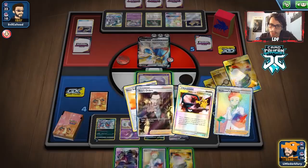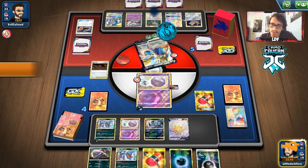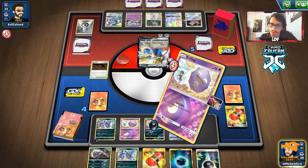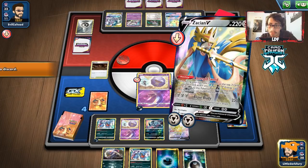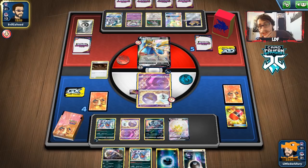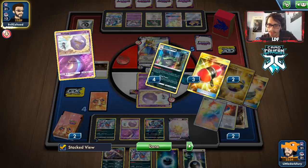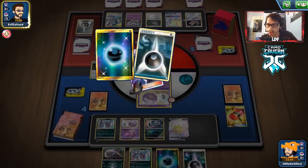We didn't find a Wheezing off Research — rip, also lost Koga's Trap, which I didn't like. Just going Crushing Hammer again. We found a Foul Odor Koffing — not ideal. We really need energy or a Wheezing top deck. Two Marnies and one Research left, but we still have all three Cynthias. They could Marnie me too, which also gives them back their abilities — meaning they get Intrepid Sword again.